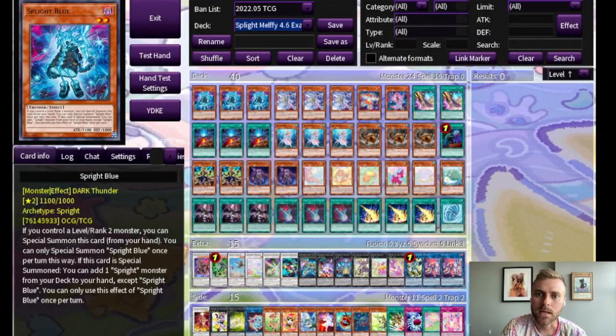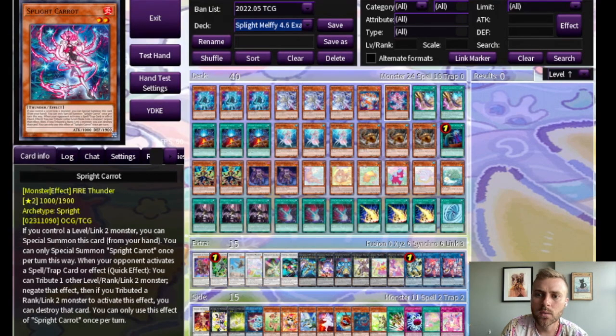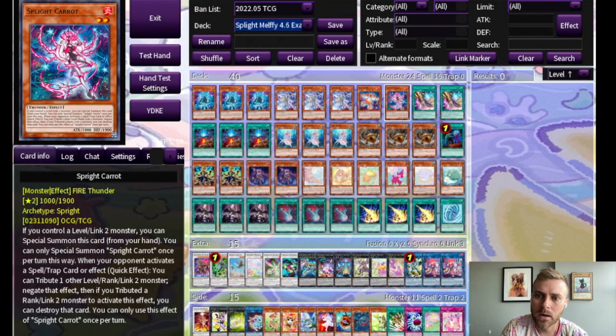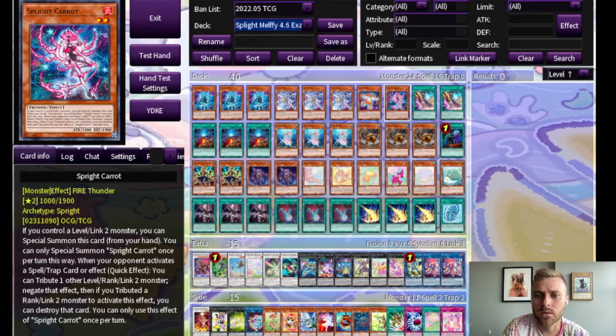All right, so let's jump into this deck profile. For the Sprite cards, it's a fairly standard lineup: three Blue, three Jet, one Red, one Carat, two Smashers, and three Starter. You could play with the Red and the Carat ratios if you wanted. This has worked pretty well for me. Sometimes I've wanted one more of each, but to keep it to 40, I have them each at one for now.